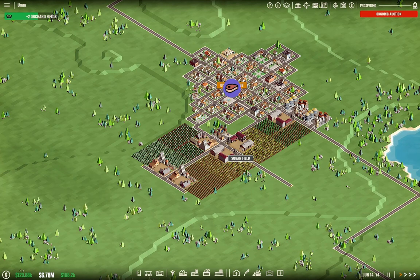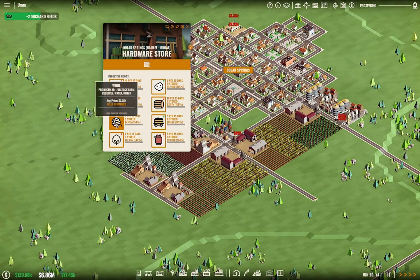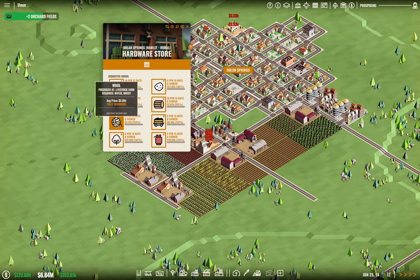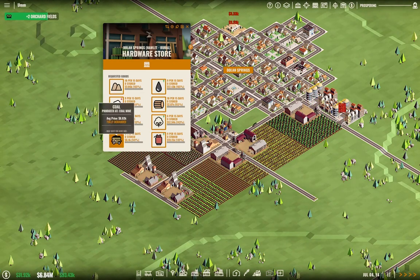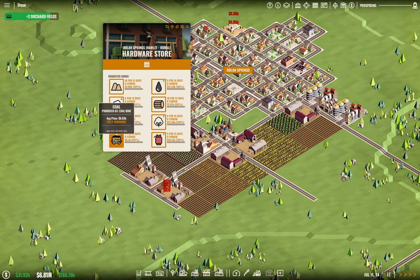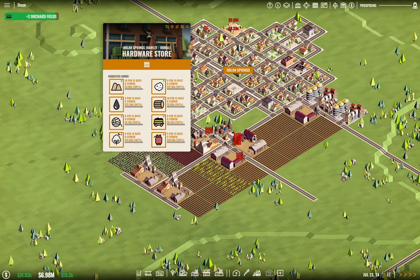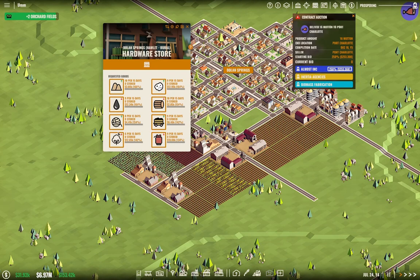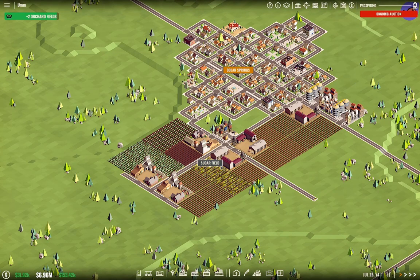What else do we have? We also have a hardware store — what does it demand? Wool, which you need wheat and water to make via livestock. We've got coal which we don't have in the region, cotton — which we can grow in our agricultural operation — and rubber, which can also be grown. So we're at a point where we can grow quite a bit of stuff.